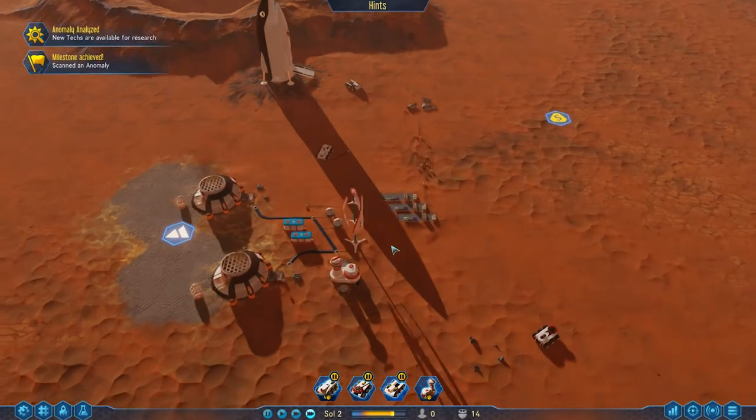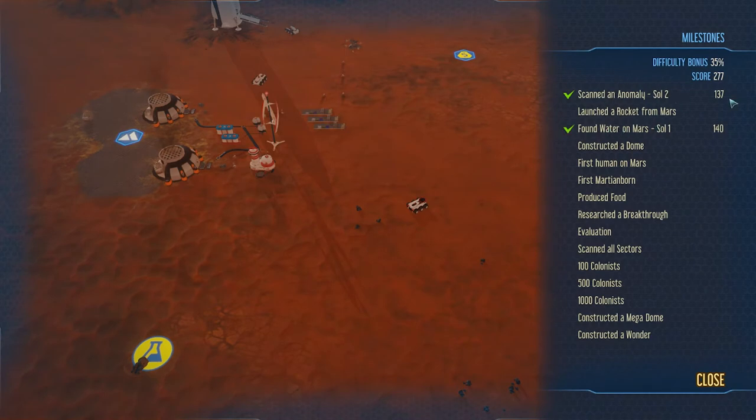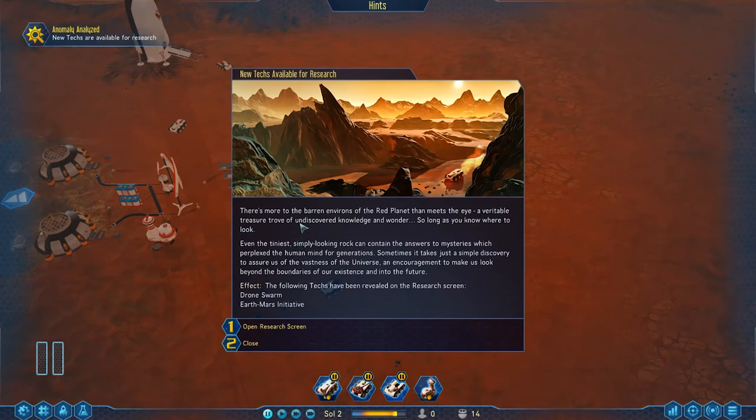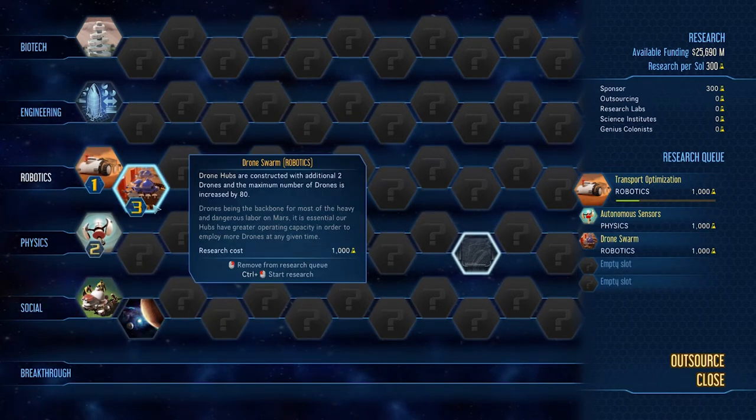For now, as we're just concentrating on our base, let's just concentrate on the base. Look — the anomaly has been scanned. We got an achievement for it. New texts are available for research: the red planet has more than meets the eye — a veritable treasure trove of undiscovered knowledge and wonder. The following texts have been revealed to the research screen. So there's two steps to almost all research in this game: there's uncovering it on the board, and then there's actually researching it. Here we've got Drone Swarm and Earth Mars Initiative.